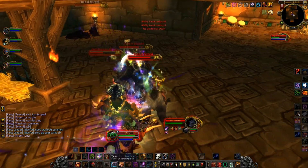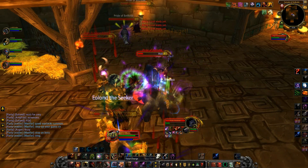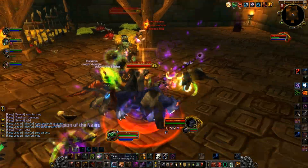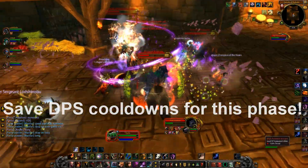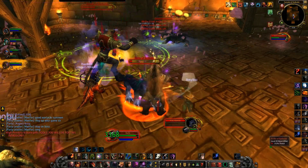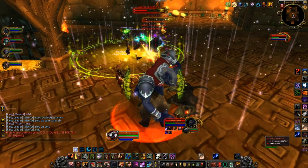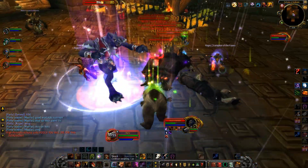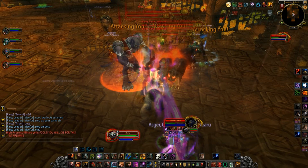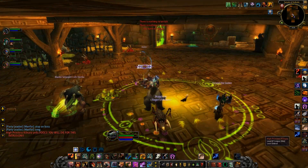Once the boss reaches 50%, she will change into her Panther form. If you have not killed all Panthers in the room by this point, they will all become active and attack your group. Kilnara will gain a Haste buff that will also considerably increase tank damage. Also during this phase, Kilnara herself will randomly leap at players, leaving a bleed debuff the same way her Panthers did earlier. If you killed all the Panthers in her room prior to this phase, the fight becomes considerably easier and is a basic tank and spank until her death.